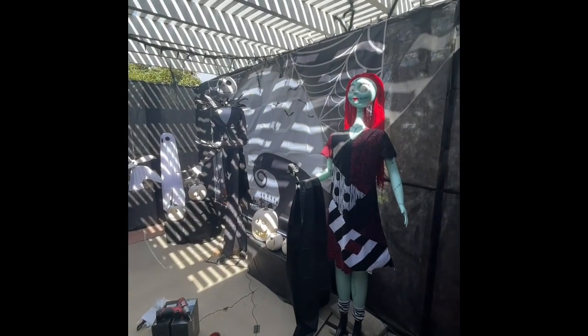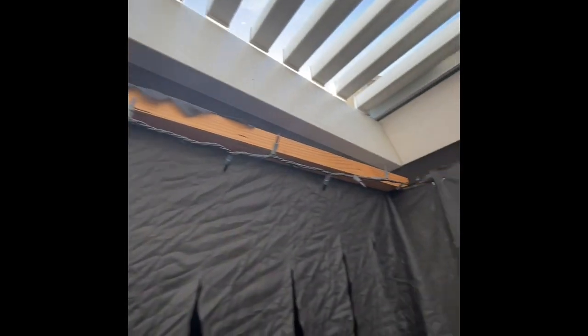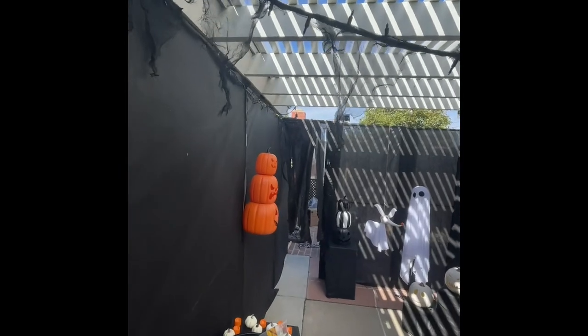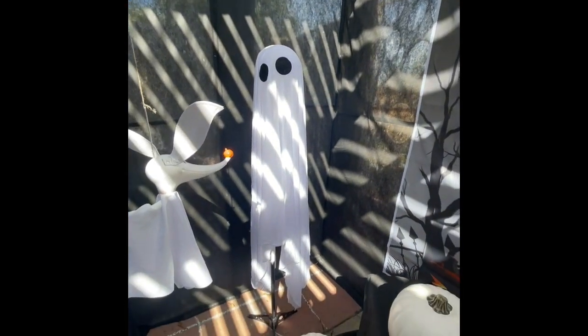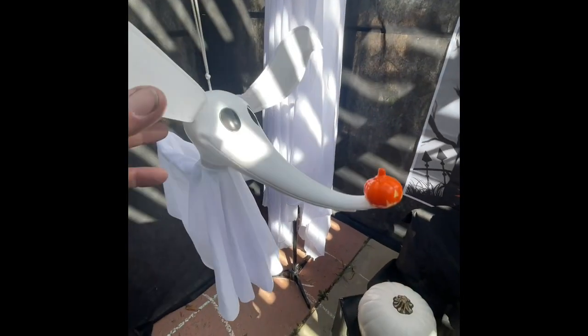This one here enters the Nightmare Before Christmas room. Don't mind Sally — she's just kind of holding that for me. I got all the lights put up above; they go all the way across. I have this garland, kind of creepy cloth here, and then all the lights go across over there. I have the pumpkins placed here — those will all be lit up. Two more pumpkins over here, also lit up. Just a silly ghost from Five Below — he's got fairy lights in him. I'm probably going to put fairy lights in Zero as well.